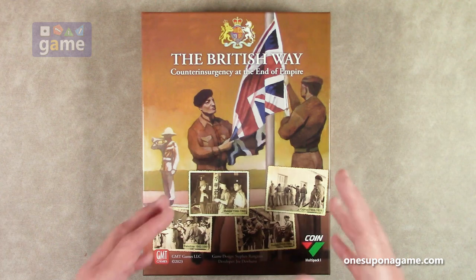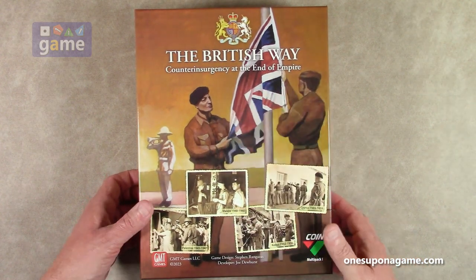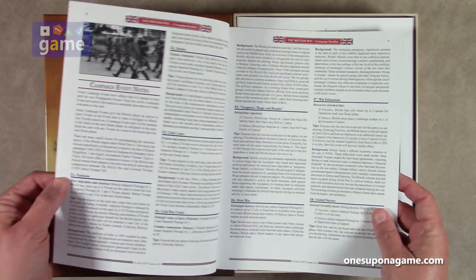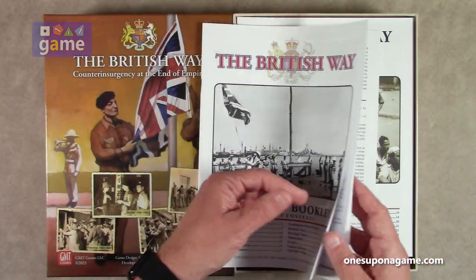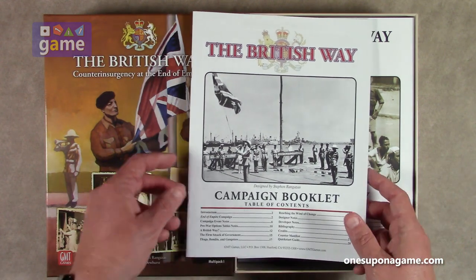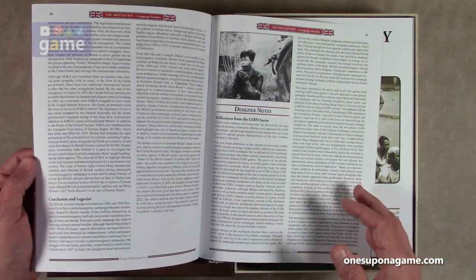You can also string all four together and play one after the other, like a campaign game. I like the artwork on the cover — very nice. We start with the British Way campaign booklet on the wonderful GMT matte finish paper. This covers the End of Empire campaign — how to play all four of them together, campaign event notes, designer notes, and additional historical background you'll want to read to understand what's going on.